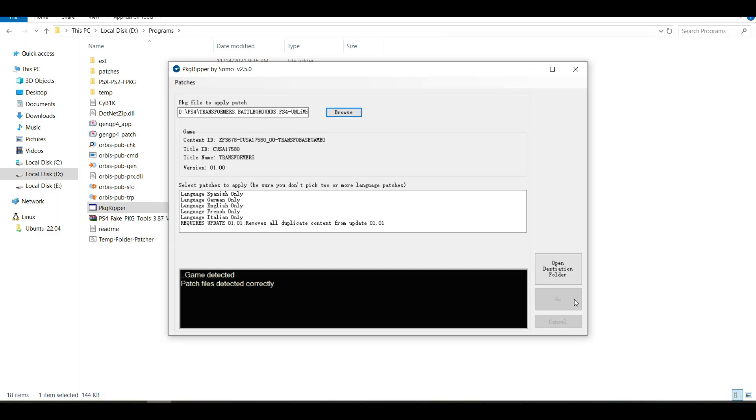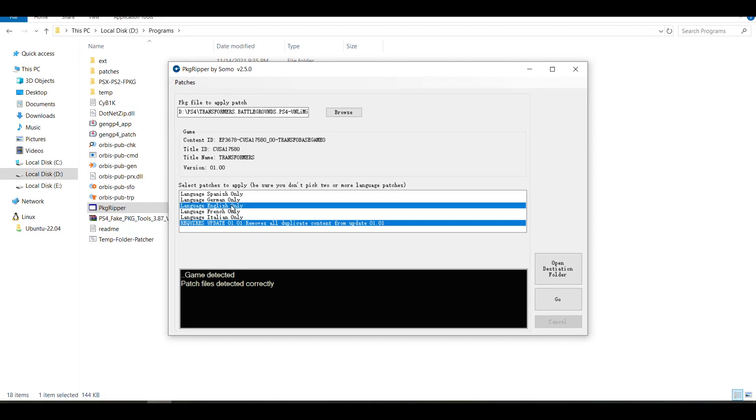When you download an update and the game, sometimes there are duplicate files. This tool will remove the duplicate files and will only keep one version of them. So here we're going to select English only and we're going to select to remove all the duplicate content from the update, selecting only one language, and then press go.